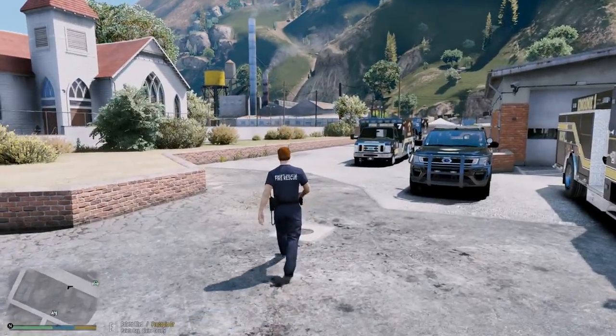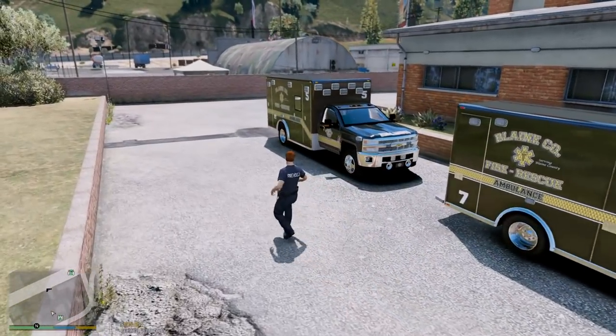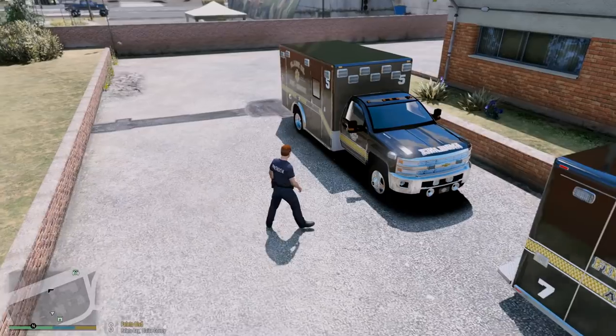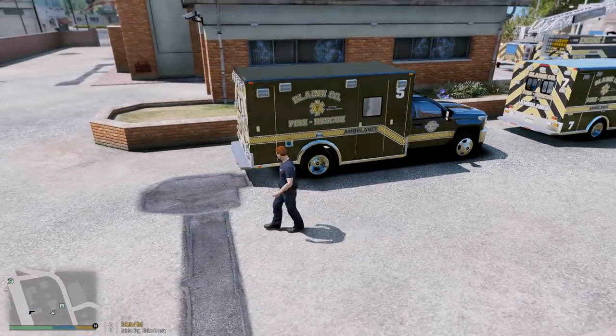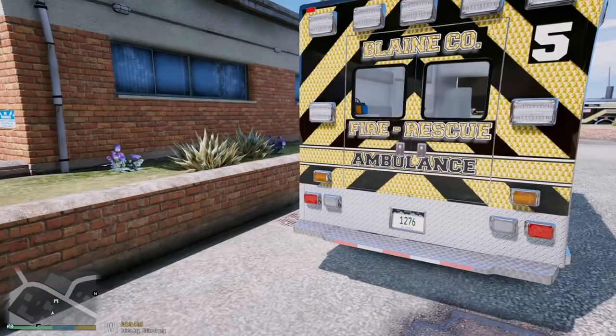Next up, let's take a look at the ambulances. Back here we have a Chevy Silverado ambulance — this is Medic 5. Very beautiful texture pack here, and if we come around to the back, look at all of those amazing graphics.